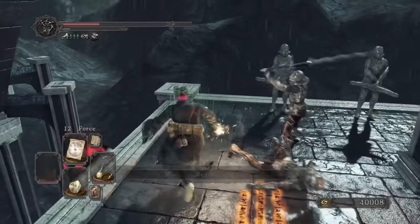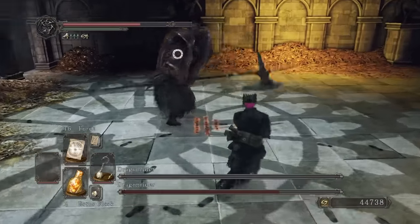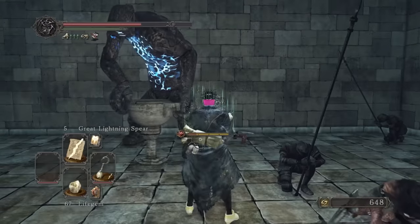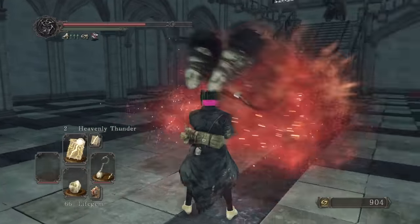We go back to take on the Belfry Gargoyles, and if Force is the top tier miracle, Heavenly Thunder is a close second as it really puts in work here. Grab more Twinkling and upgrade the chime to plus 5 for max damage. We force Licia and now it's time to slaughter the rest of the base game.